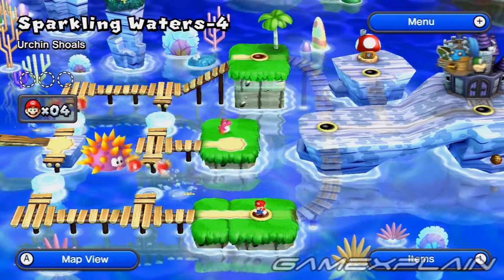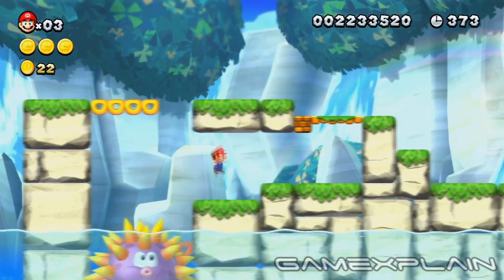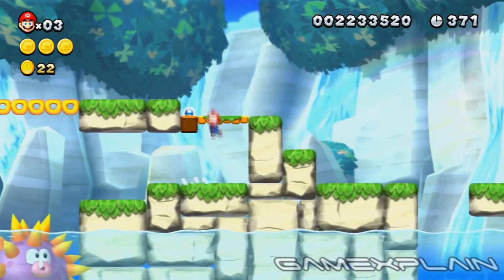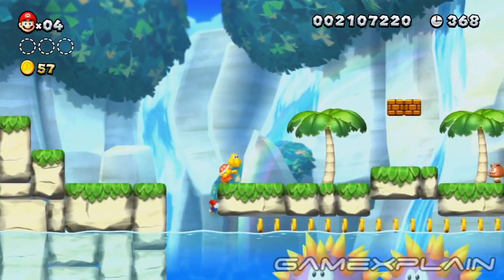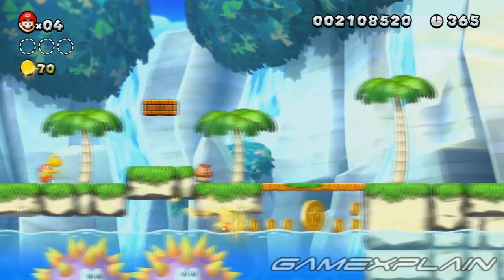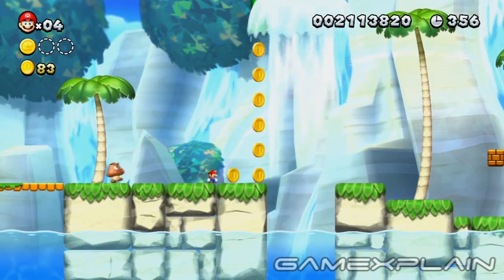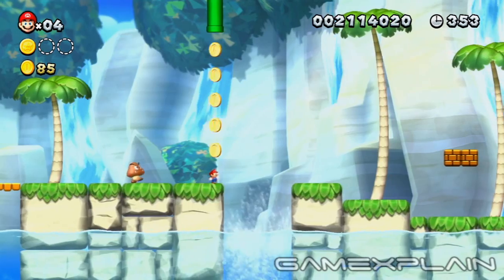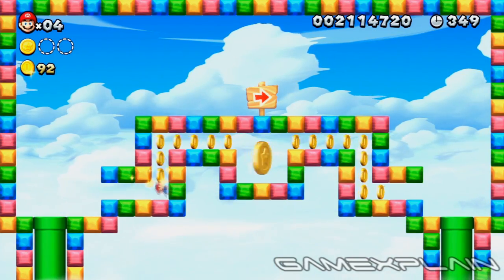You'll be looking for 3 Star Coins in Sparkling Waters 4, Urchin Shoals. Because all 3 Star Coins require you to be Mini Mario, ride one of these dropping platforms down to the area below and hit the block for a Mini Mushroom. Use it to run on top of the water through the narrow corridor ahead for the first Star Coin. Immediately after, you'll find a Mini Warp pipe just above that only Mini Mario can access. Ride on top of the nearby water spout to reach it — inside you'll find the second Star Coin.